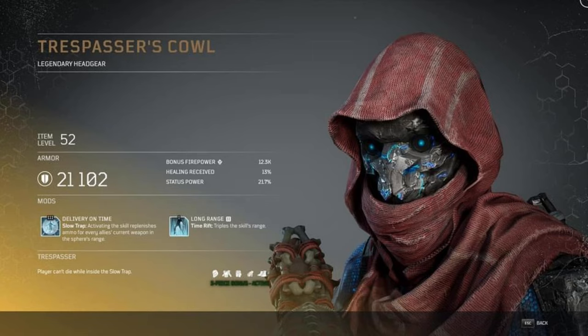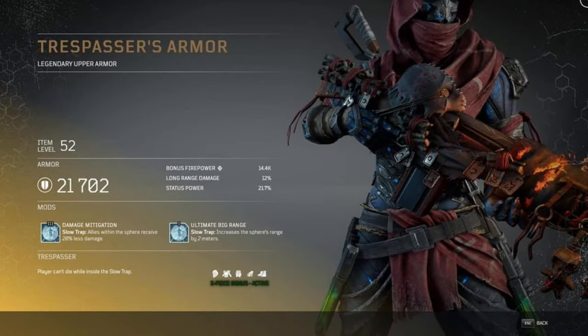The set bonus is that players can't die while inside the Slow Trap — I mentioned this before. This is going to be a team-based build, really helping everybody survive as long as possible and immobilizing enemies. The Trespasser's Armor has a level 3 mod, Damage Mitigation: Slow Trap allies within the sphere receive 20% less damage. Combined with replenishing ammo and reducing incoming damage, this is strong. The second mod, Ultimate Big Range, increases the sphere's range by 2 meters.